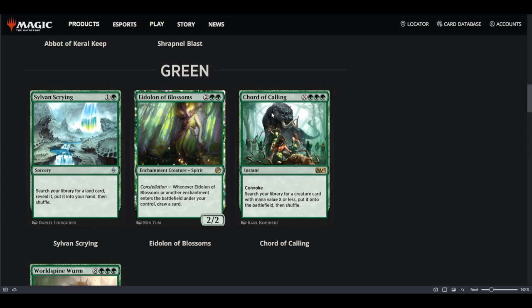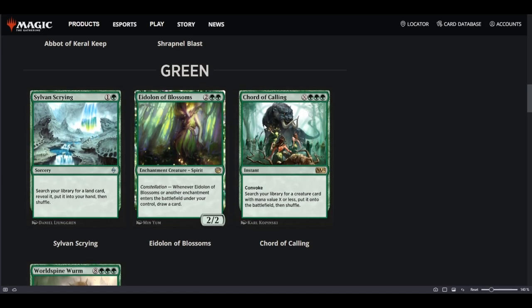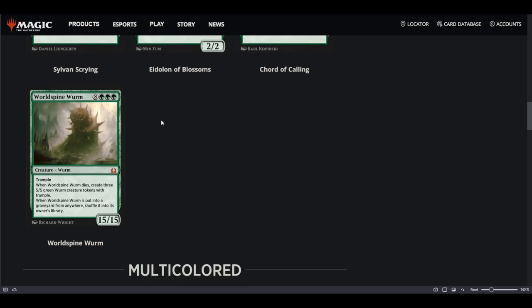In Explorer, Elves will love Chord of Calling — you can probably play it over Finale of Devastation since it's instant speed, great for grabbing Craterhoof. In Explorer specifically, you can grab Shaman of the Pack onto the battlefield to deal a lot of damage. Another win for Chord of Calling. Worldspine Wurm is part of the Xenagos plus Indomitable Creativity combo — we also got Xenagos in this Explorer Anthology. However, outside of one tournament win, creativity decks have moved away from this combo and just use Creativity for Atraxa or Gearhulk. So although we got the combo, you probably won't see Worldspine Wurm played.